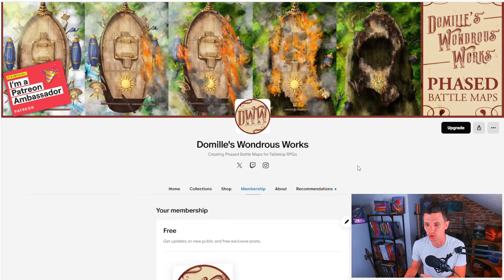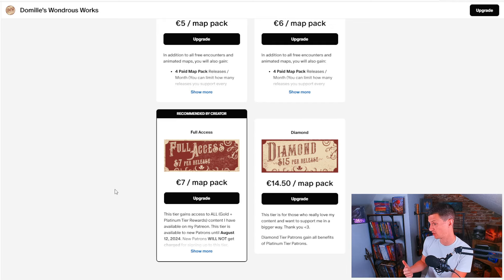All you need to do is go to Demil's Wanderers Works. Here's how it works: you have a free plan that you always have, a gold tier, a Foundry Virtual Tabletop tier which is platinum, and normally you have gold, platinum, and then diamond — so 5 euros, 6 euros, or 14.5 euros per map pack. Now, there is a full access tier right now. I know it says 7 euros per map pack, but the thing is it grants you access to everything they have, and it will not charge you until August 12th. As of recording, it's August 6th.